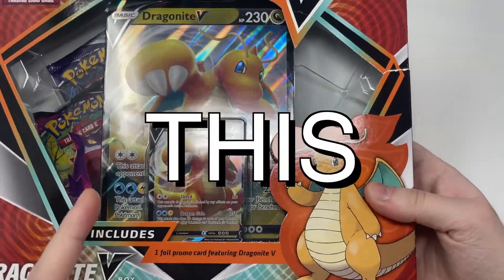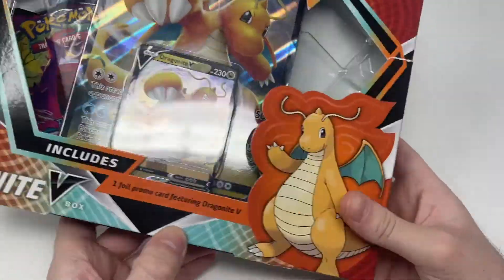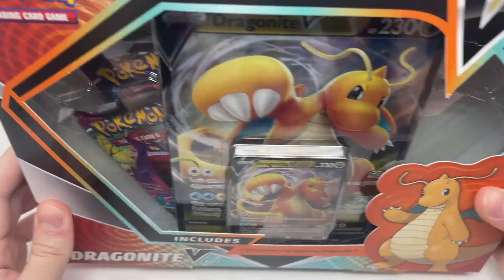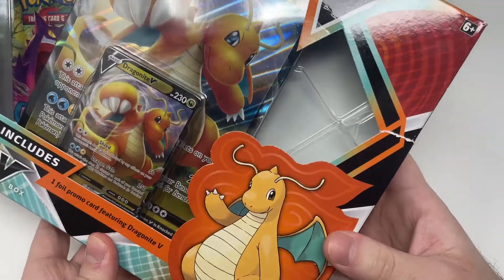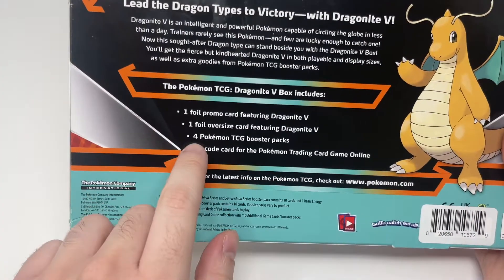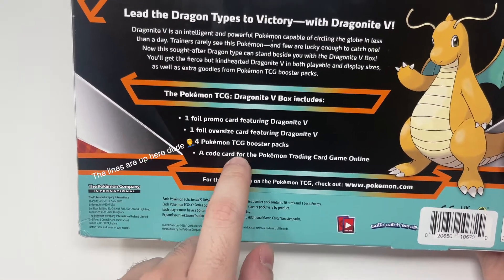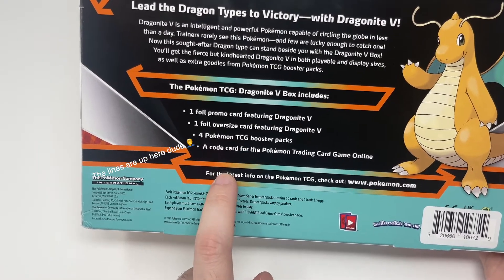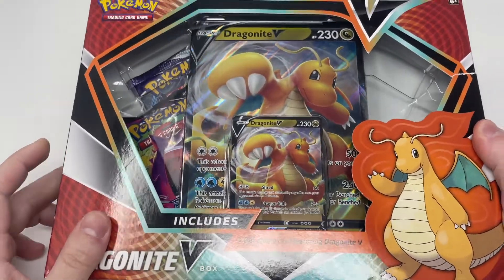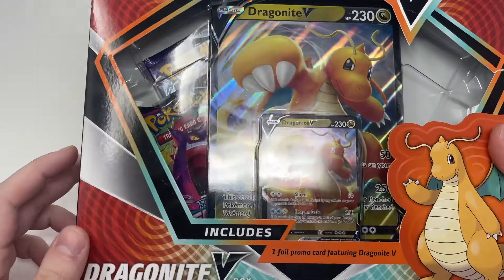If you walked into Walmart and saw this, would you buy it? I normally wouldn't, but I just felt like I should. So let's see what's in here. We have two booster packs — they look very out of place. This was the last Dragonite V box just there, lonely. I saw so many people go past and not pick this one up. Hopefully we get something good out of this.